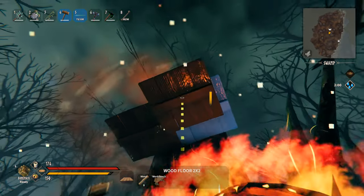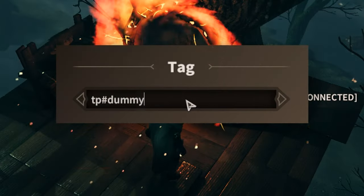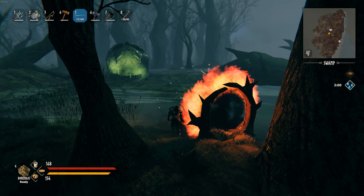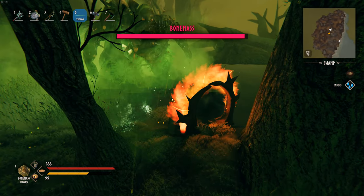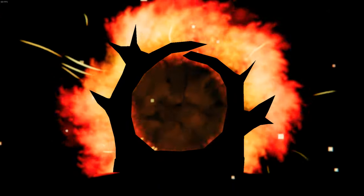Build a roof above that is going to cover every single square of your platform. Swap the name of the portal to 'tp#tempt' and head through the portal. Destroy the workbench and ladders you have built before. Then go to the boss spawner and use your withered bones to summon Bonemass.